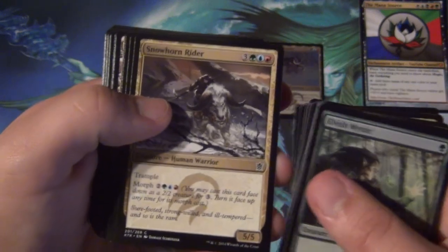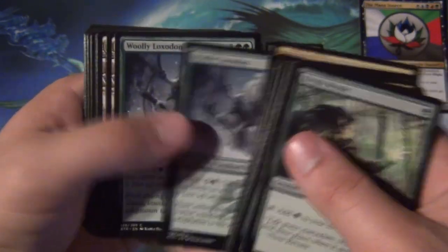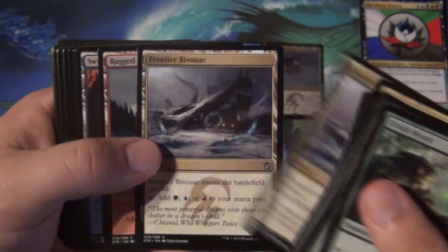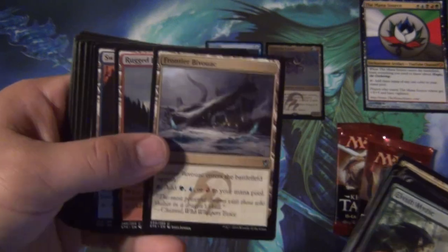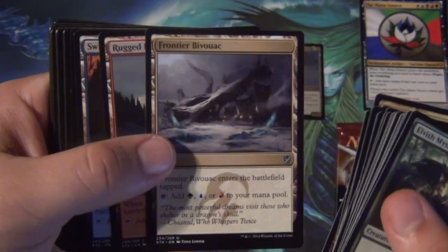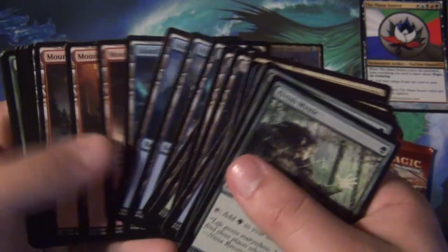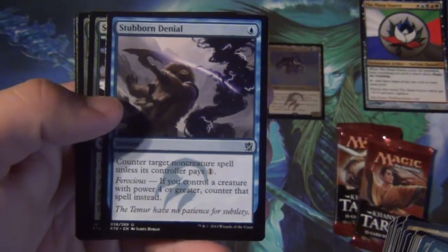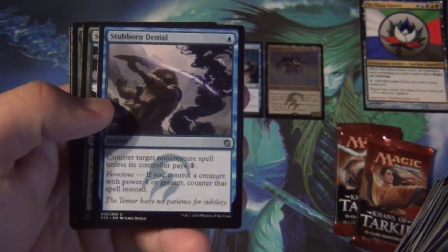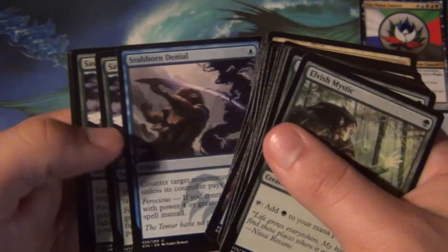This is ridiculous — there's a 5/5 with trample for 6. This entire deck is enabling Ferocious. Frontier Bivouac — bivouac, for those of you that don't know how to pronounce it. Got our land. Let's go to the sideboard: Stubborn Denial — a nice counter that if you have Ferocious is pretty bonkers. It's essentially a 1-mana counterspell if you have Ferocious. Pretty great.